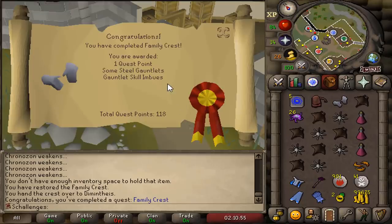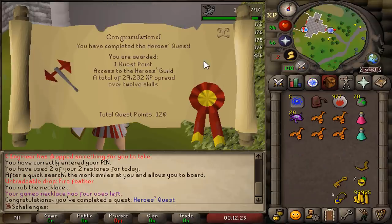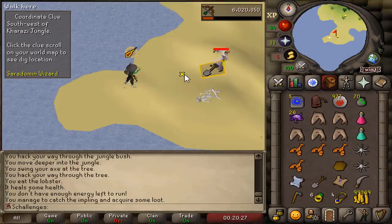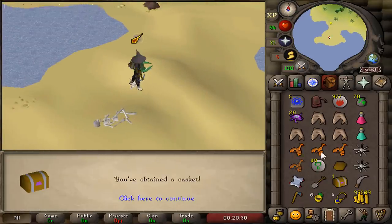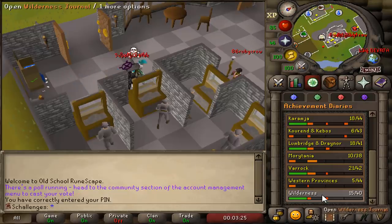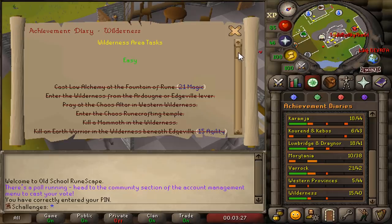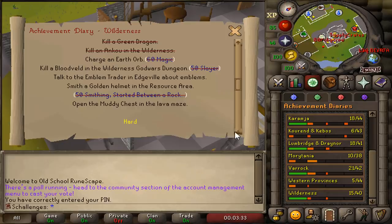I decided to complete a few quests: Family Crest, Shield of Erev, and Hero's Quest. All these quests were completed so I could finish a clue scroll and get myself a casket. It is finally time to do the Medium Wilderness Diary on this account. We got a total of nine tasks to do in the wilderness — let's begin.